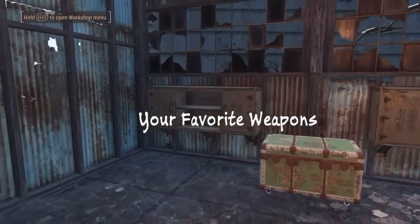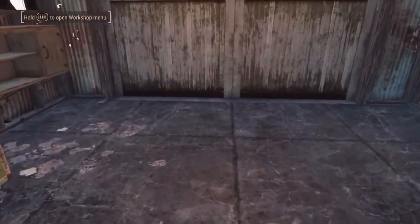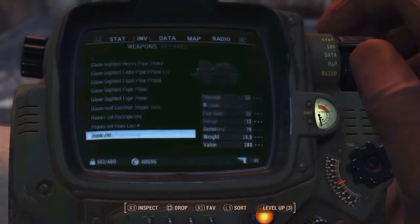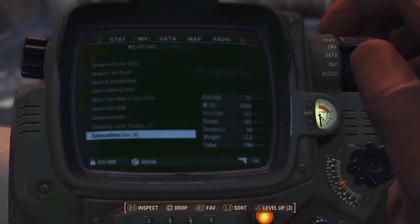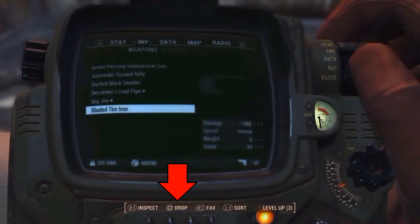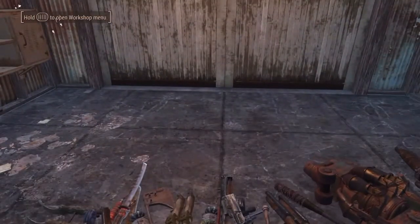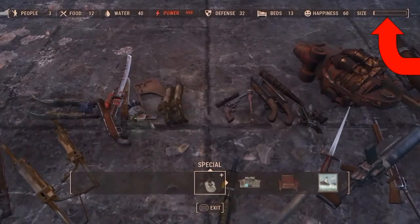Probably the most important one of them all is the size reduction glitch, because without it you wouldn't be able to build monumental structures. You'd want to store your weapons away in some bins and then have a bunch of extra weapons that you can drop on the ground and store in the workshop using the workshop menu. You're gonna have to store each one, one by one, but it does reduce the size limit.